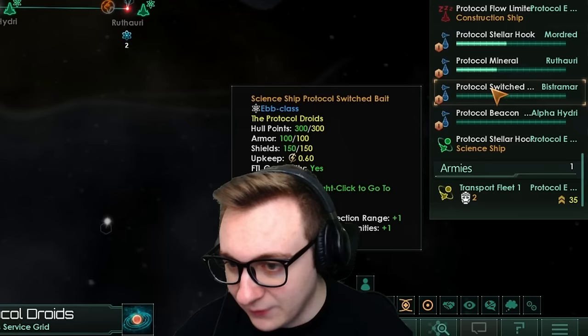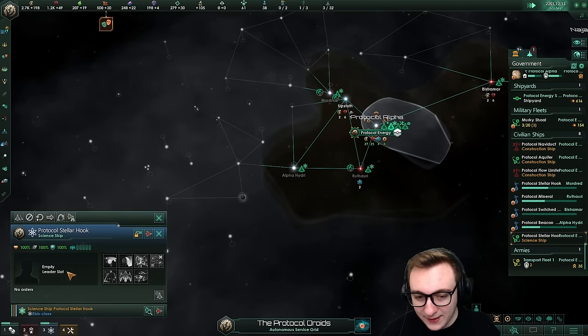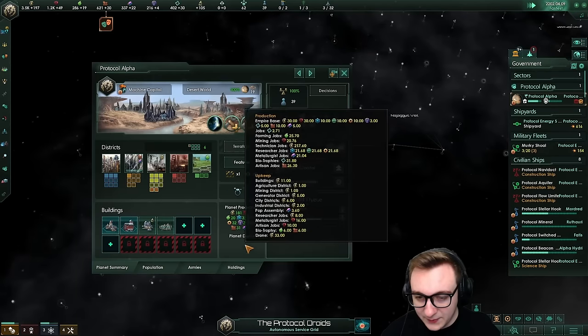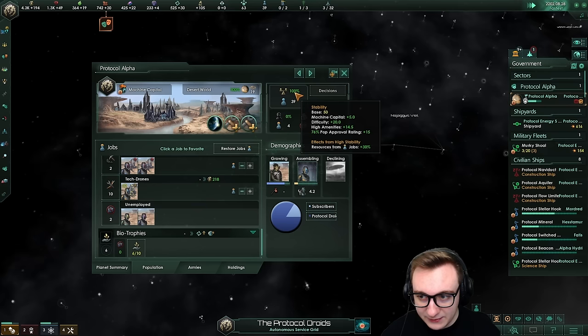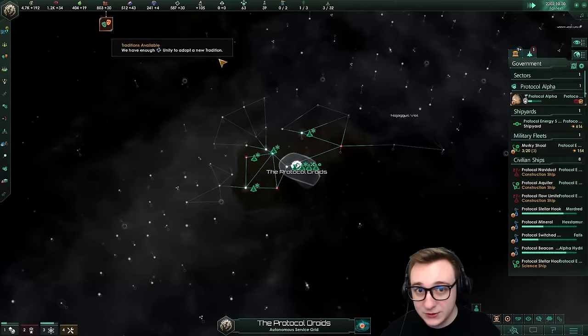Look how many science ships they have - all surveying, which is quite good. They haven't taken a tradition yet, valuing scientists over traditions to start with. The construction ships aren't really doing much yet, and they're building industrial districts. They're valuing not working those maintenance drone jobs, just having unemployed. They're at 100 stability so it doesn't really matter, and they're just forcing everything into alloy jobs, which is quite good.